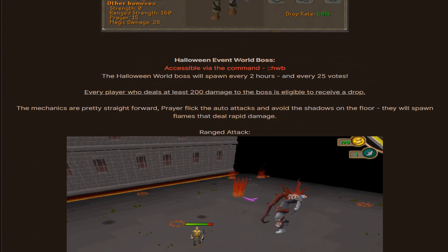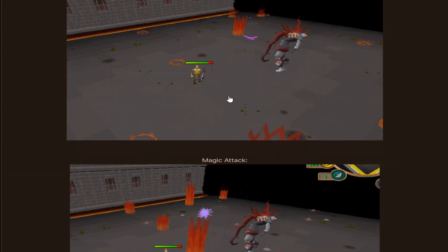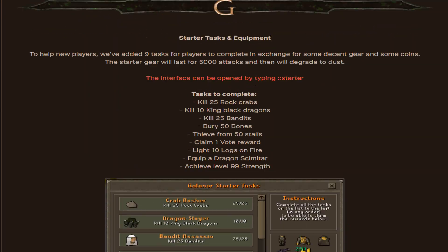The Halloween event world boss spawns every 2 hours. Every player who deals at least 200 damage to the boss is eligible to receive a drop. The mechanics are straightforward — prayer flick the auto attacks and avoid the shadows on the floor, as they spawn flames that deal rapid damage. There are range attacks, magic attacks, a special explosion attack covering a 3x3 area, plus some bug fixes and QOL changes as well.